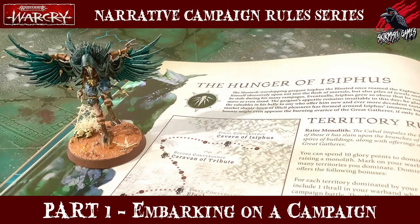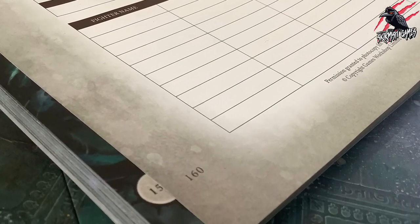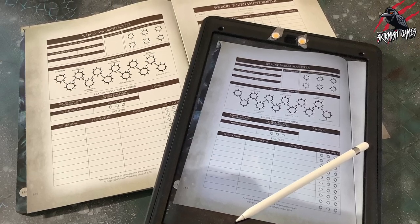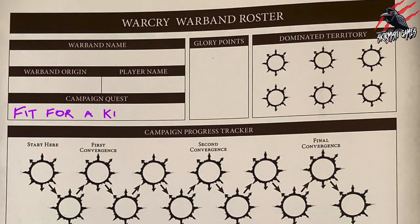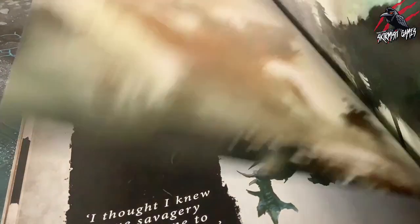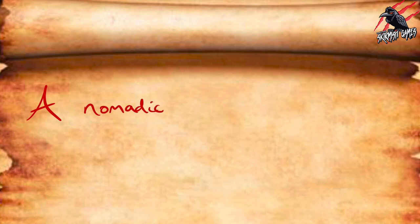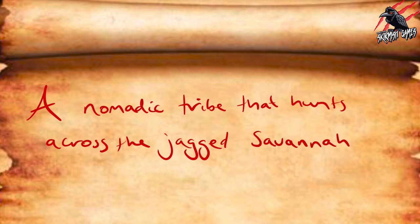In part one we covered how to choose a campaign quest. After choosing a campaign quest, you will need to fill out a warband roster. You can find this on page 160 of the core rulebook — you'll need to photocopy it or take an image on your phone or iPad and then complete it. The first step is to note down the name of the campaign quest you have chosen, then fill in the other areas such as your warband's name. I think it's a great idea for the name to reflect the background of your warband, and spending time to write a few lines about their background and motivations is a great way to start the narrative.